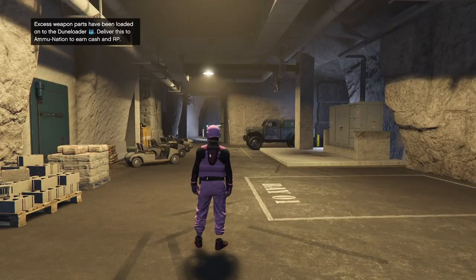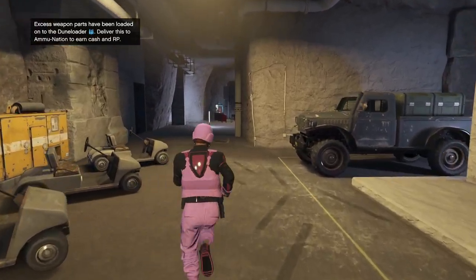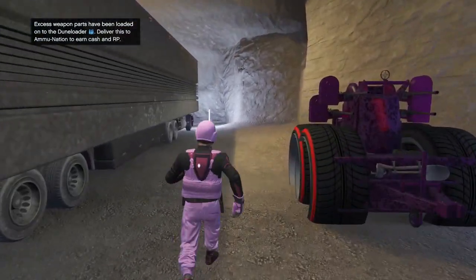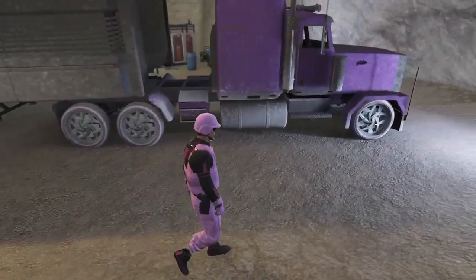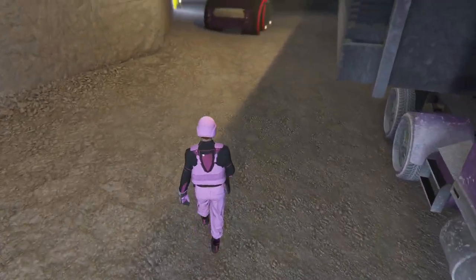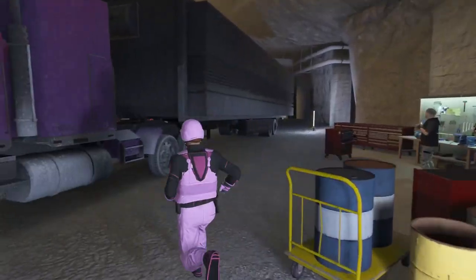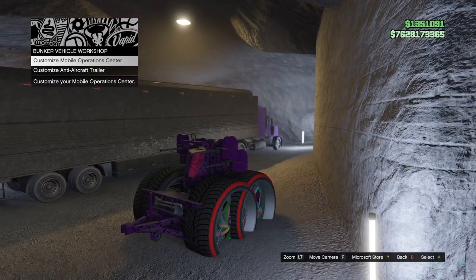If you did not set your spawn point to your bunker, you can just request your MOC out. Now if you did everything right, your MOC should be modded. It will only put the mods onto the cab, which it did. So we did get a matching MOC and AA trailer. If you want, you can customize the trailer of the MOC, but if you customize the cab it will scratch the mods.